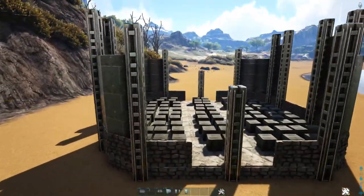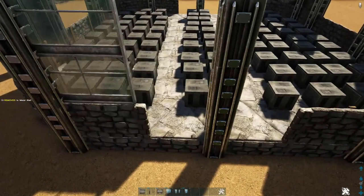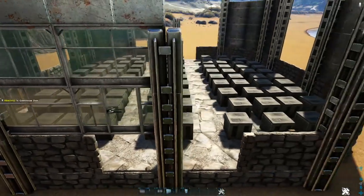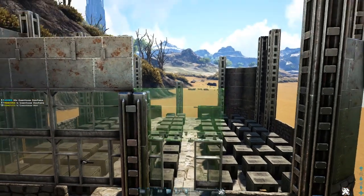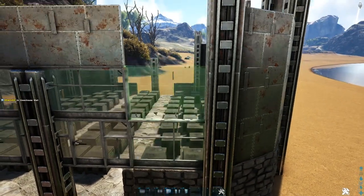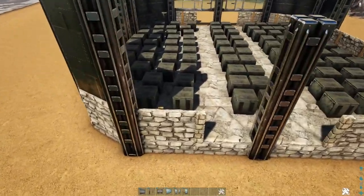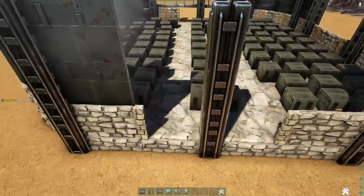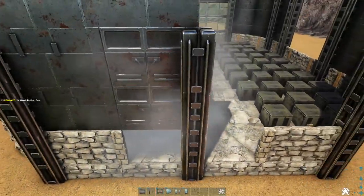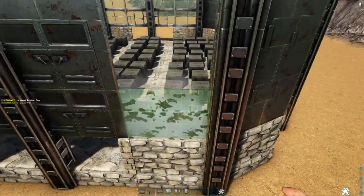Over here on the left side is where our laboratory will be. Place two high greenhouse walls then a metal wall on top, then a greenhouse door frame, a greenhouse wall, another metal wall, and fill that in with a greenhouse door. Do the same thing again right here and right here — two greenhouse walls then a metal wall. On the right side is our murder room for unwanted babies. Place a three high metal wall, then two high metal double door frames with a metal wall on top, fill those with metal double doors. Do the same thing again, then add three high metal walls.